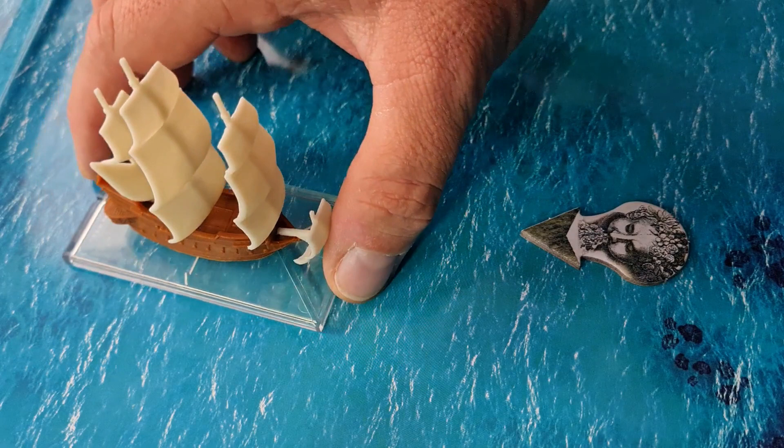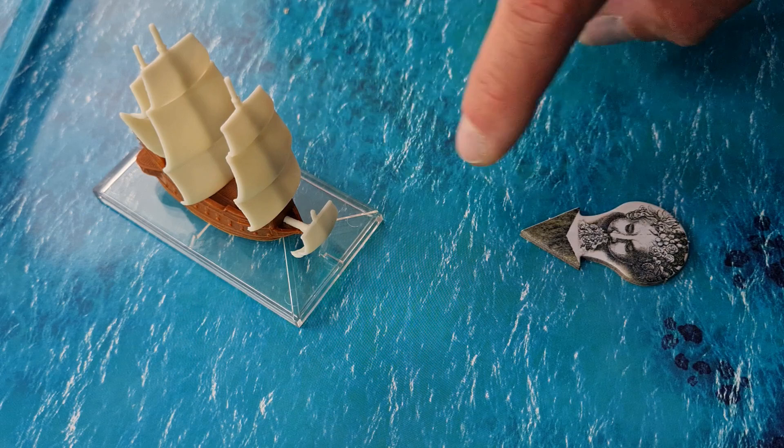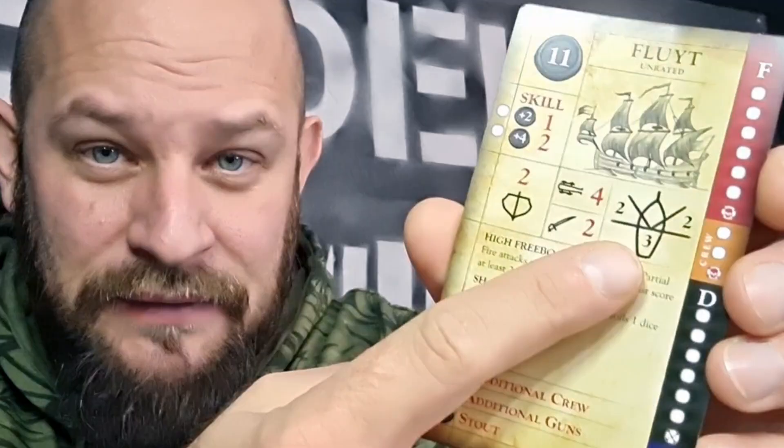Being in the wind's eye means your bow is closer than 45 degrees to the weather edge. So if your ship is at an angle where the bow is closer to the weather edge than the stern, you are in the wind's eye. But if your side is closer and your front is further away, you are not in the wind's eye. Once you've figured out your wind relationship you need to look at your ship card to determine speed.